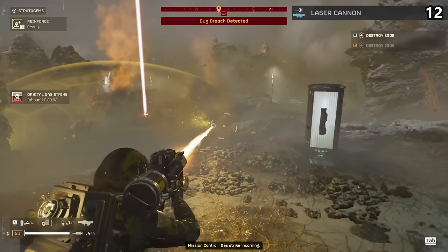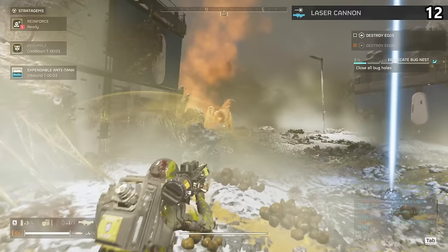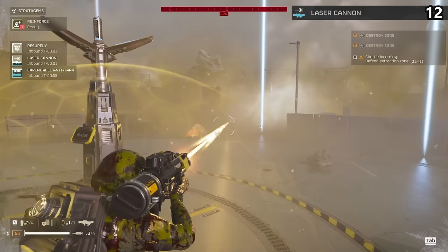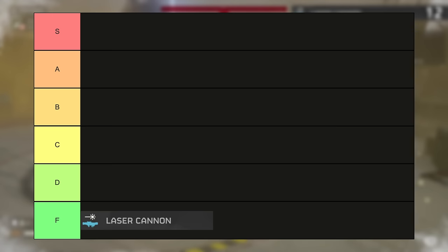It's better against bugs as you have large swaths of small cretins coming at you — sway the beam across the horde and many of them will go down. Against robots, you need to hold the laser on one enemy far too long. The benefit should be infinite ammo if used correctly, however in the current state of the game they gave it zero damage. Not to say it isn't a fun idea, but just completely ignore this option and you'll be far better off. F tier.